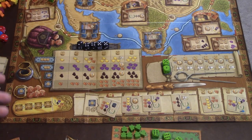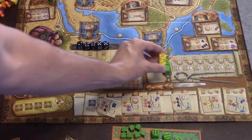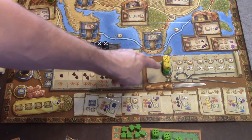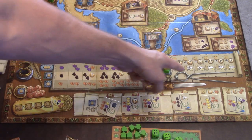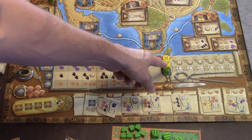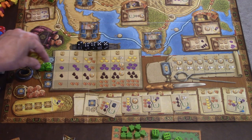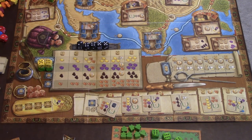Now let me tell you what happens when players place dice on top of other players' dice — because you can. You just have to pay a penalty. For instance, if green player got here first and yellow player wants to travel, they can play on top of green's die but must pay an amount in coins equal to the lowest pip count. So if two is the lowest, I'd pay two coins to take the action — that's two coins plus the travel cost, which adds up quickly. That's why you want to get there first.